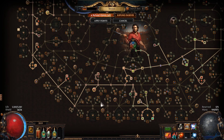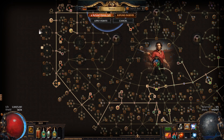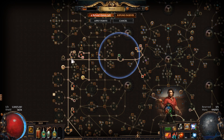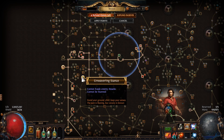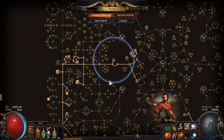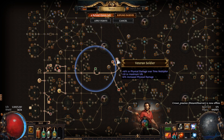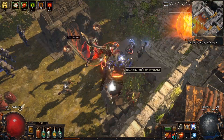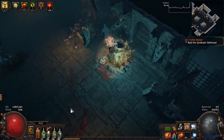From there we also take some shield stuff near Dirty Techniques, then rush towards Resolute Technique so we don't have to worry about accuracy at all. Once we've got Resolute Technique, we grab the life we ignored on the way, Aggressive Bastion for some damage on block, Vanquisher from the left side for physical damage over time multiplier, Tireless for life and reduced cost of skills, and Unwavering Stance. While we lose evasion rating, we hardly had any to begin with, so it's not a big loss. We also grab Relentless, Veteran Soldier, and Constitution. If you have the body armor with frenzies on hit, you can grab the frenzy nodes.